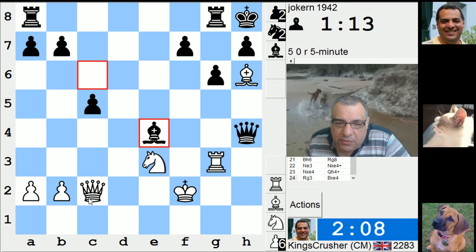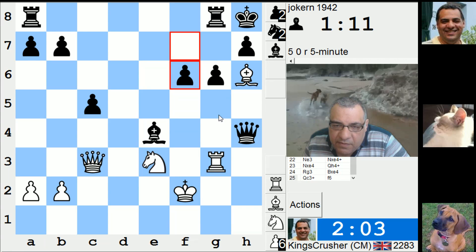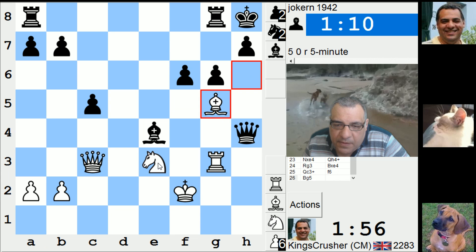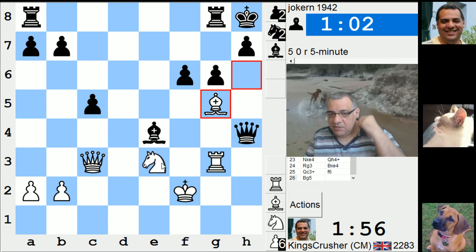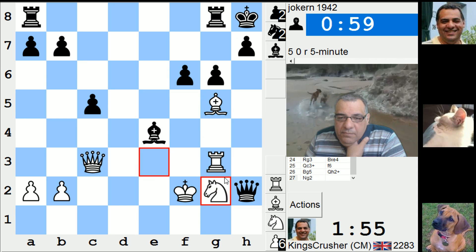Alright, there's queen c3 here - check. Oh, f6 then there's bishop g5. Getting into an unnecessary spot of bother surely. Queen h2, knight g2 - I think he put himself in a complication there. So I get bishop f6 - pin.